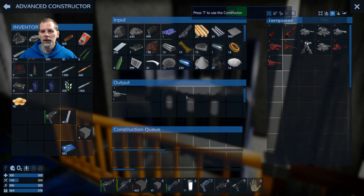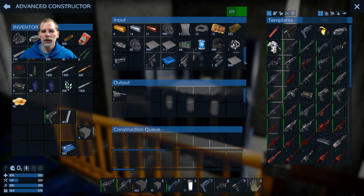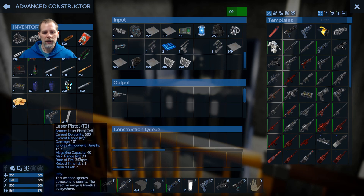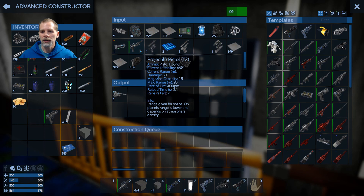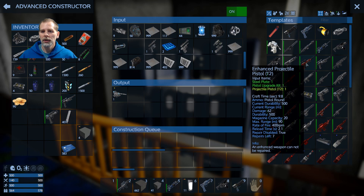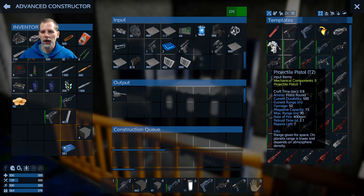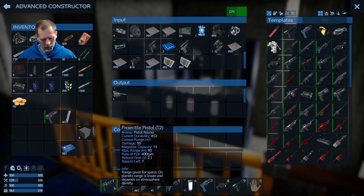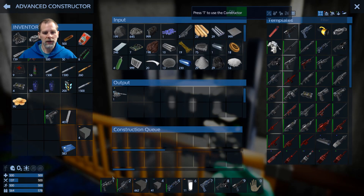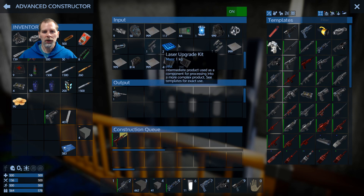We'll show you in the constructor. We have a shotgun upgrade, a pistol upgrade, and a laser upgrade. We could take our laser — I don't think the laser pistol has an upgrade. It already shows I can build a tier 2 pistol with what I've got. I'll sacrifice eight bullets to do it. Let's put this in here and build an enhanced — an epic — version. You can do the same thing with the heavy weapon upgrade kit.